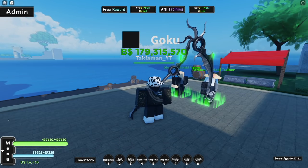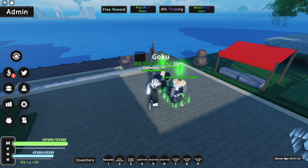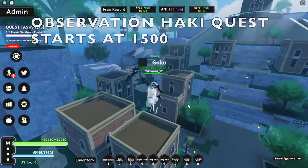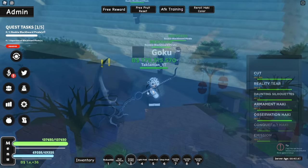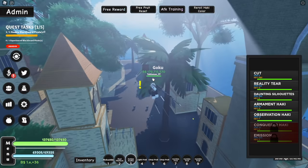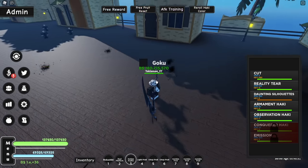Once your haki is at 1,500, go talk to one of these trainers. If you want to build up your Armament Haki first, talk to this dude. He says he can teach you the advanced secrets of Armament Haki if you have enough haki — you need 1,700. You defeat these Blackbeard Pirates and they're all the way at that island over there. Once you get here, defeat some of these dudes. I killed one already, then you got to defeat an experienced one.